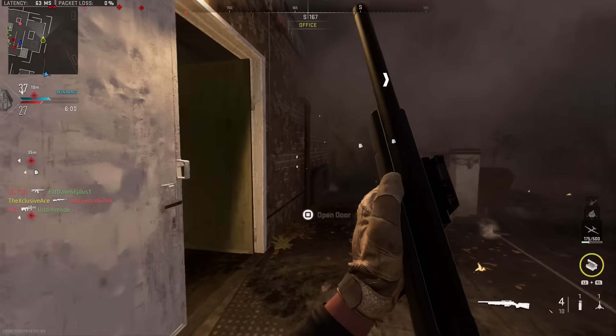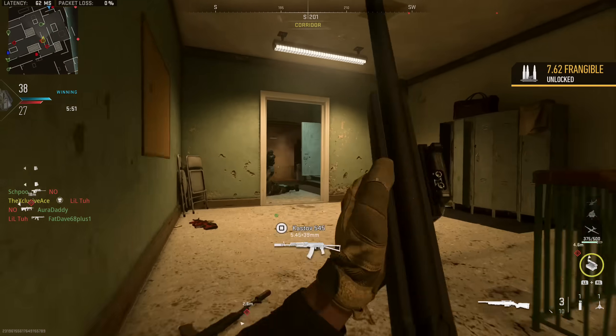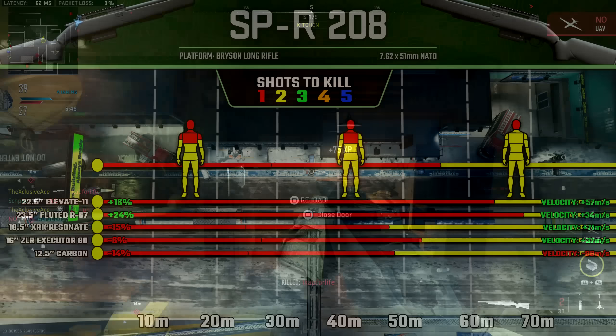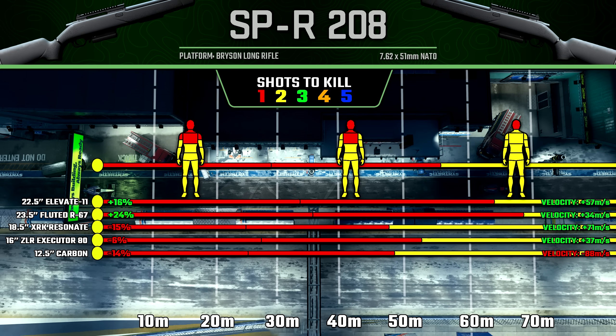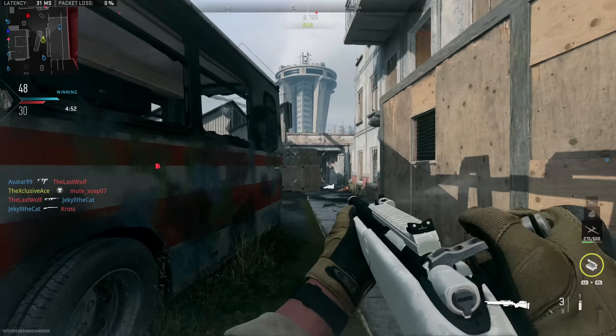Barrels have a pretty important impact on damage ranges since they heavily affect the one-shot kill zones. The first two barrel attachments very noticeably improve our range values by 16% and 24% respectively, whereas the final three barrels all harm our ranges by varying degrees. I've also put bullet velocity values and changes for these barrels on the right side of the screen as a reference.